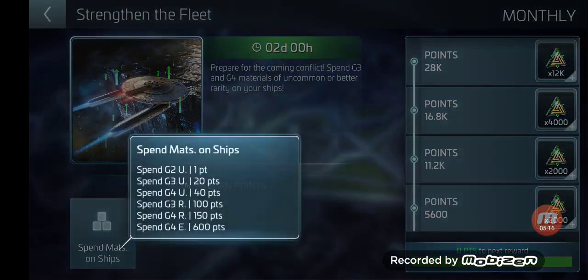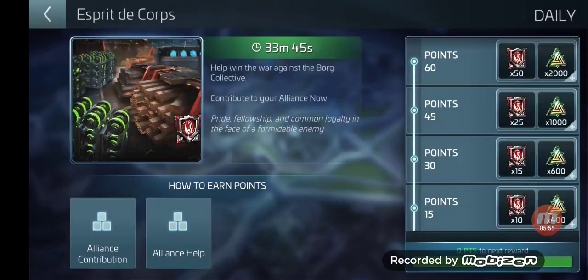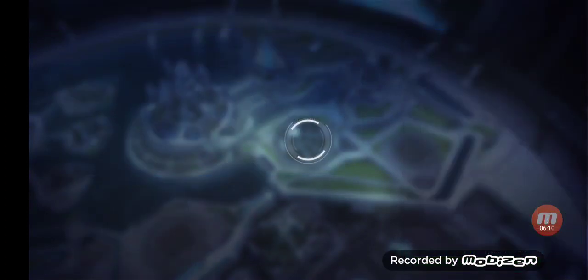Then we had Strengthen Your Fleet. I actually scored by ranking up those two-star ships. When I needed G2 Uncommon, I had a whole bunch on hand and just kept using it. I also found I was getting points for G2 Common, which was interesting. That was a good event — I found a way to max it out fairly simply. Then we had Spirit Decor, which was Alliance Help on a solo level. Very easy to max out at 60 helps — great rewards and a lot of fun.